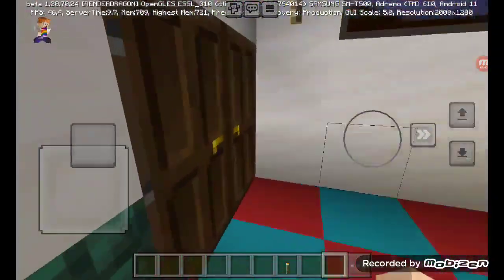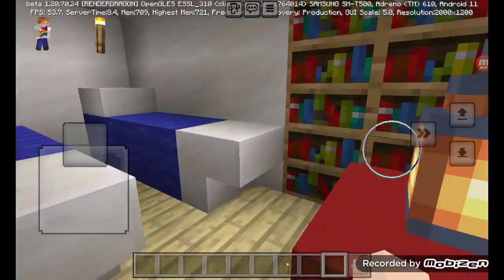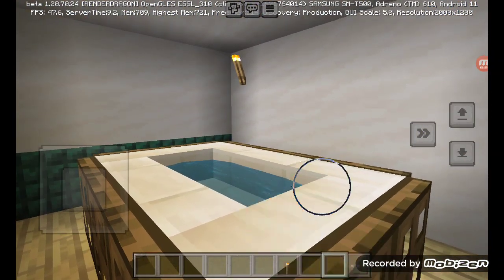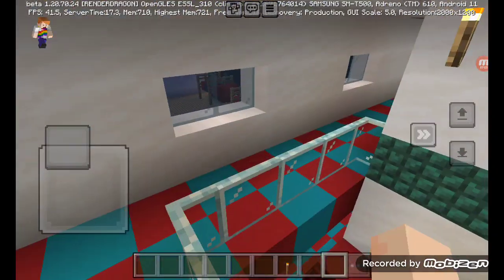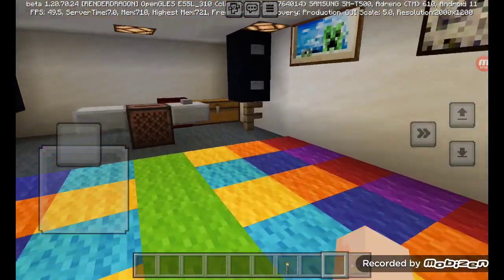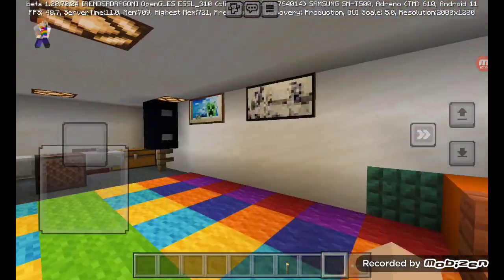If we go up here, this is the spa room. What's the purpose of this? Relaxing? Yeah. This is the party room — this is where your friends can party all day and party all night.